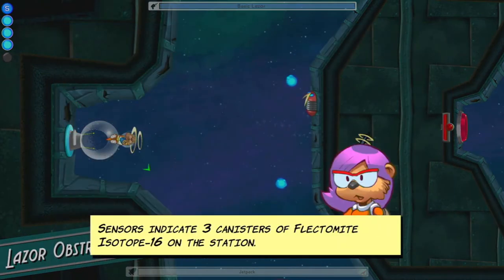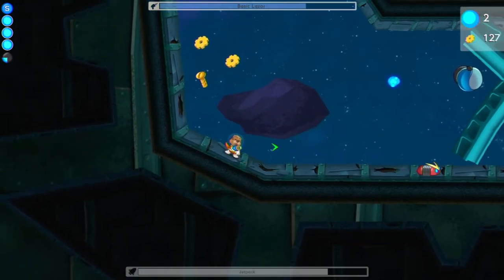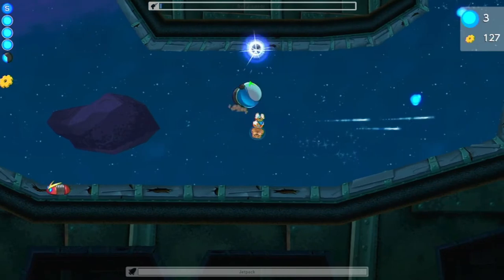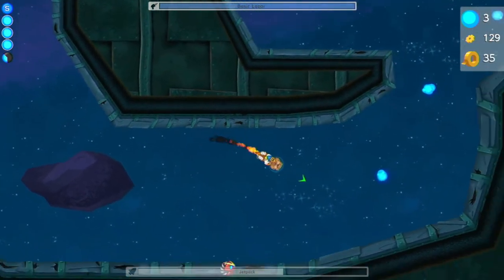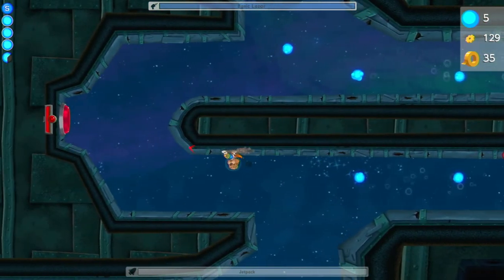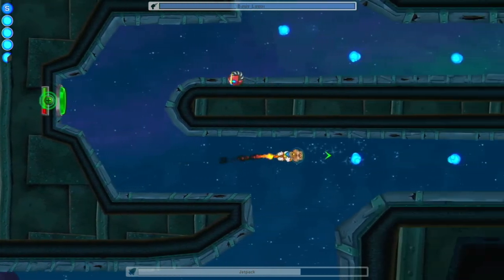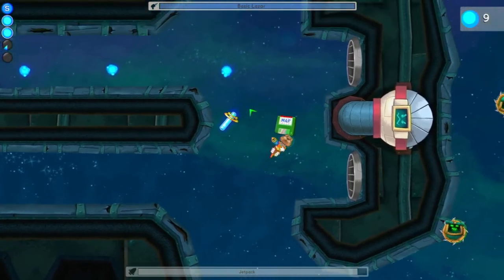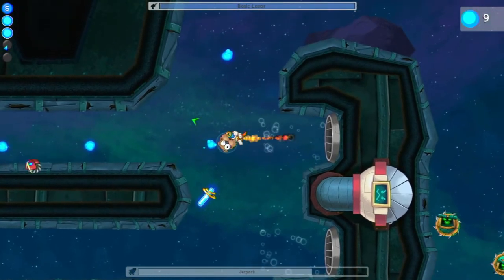These upgrades can be applied by collecting certain resources and going to an upgrade bot, who will ask you to choose what you want to upgrade. Then there are little blue orbs that you need to collect and take back to your main ship — they all go together and help your progression onwards in the game. There are also sometimes little alternate directions and alcoves not really shown on the map that you can get through, which are kind of like secret areas really worth exploring.